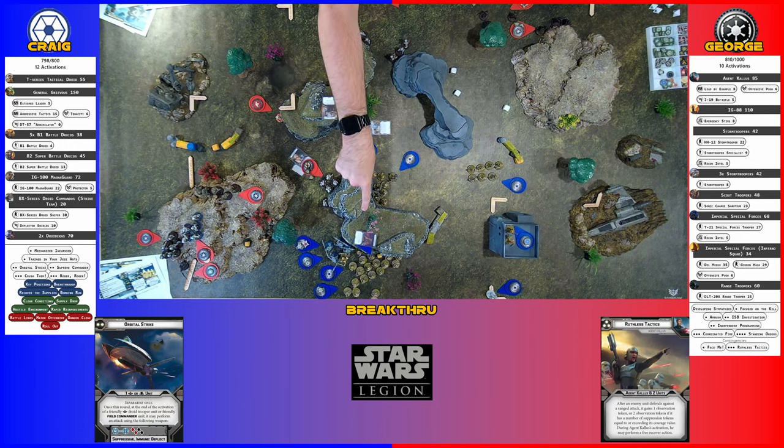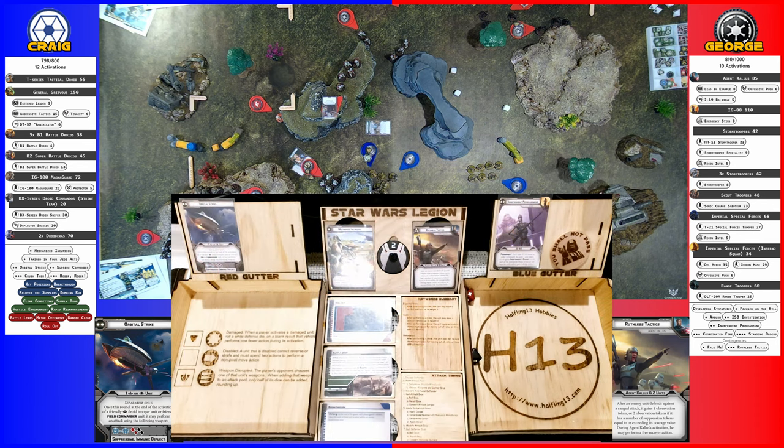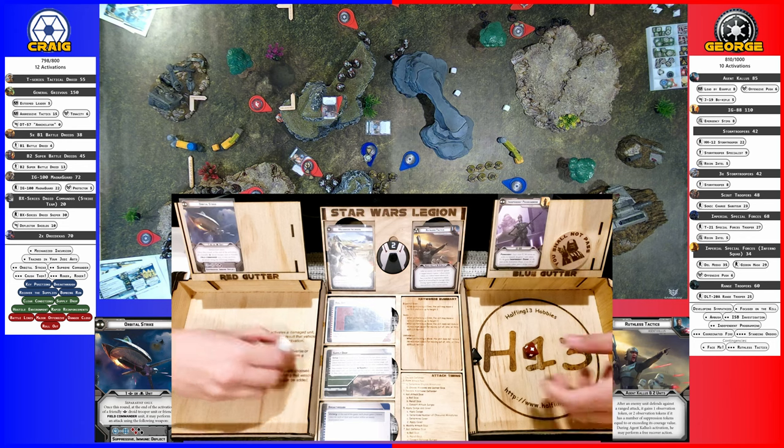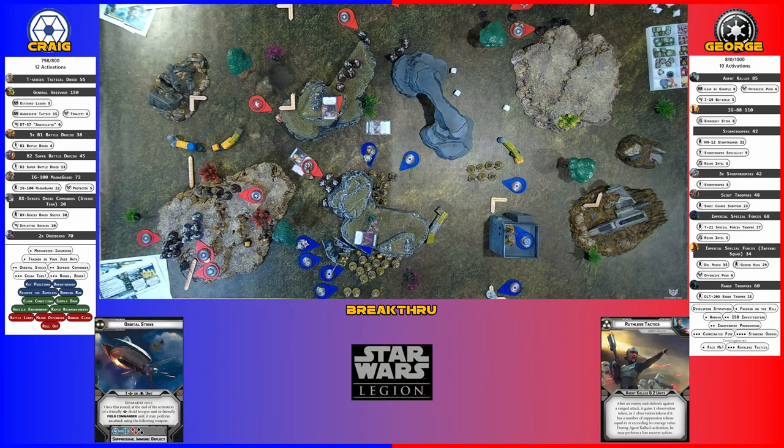Grievous — silver one first. B1s first, then Grievous and Magna Guard. Just go top down. So silver one — dead. Dead. Two suppression. Observation. Three observation because they should have gained suppression last time.